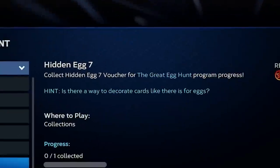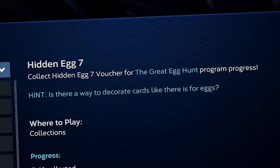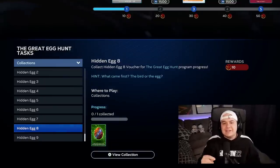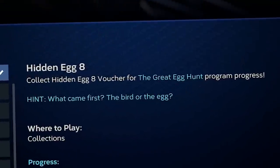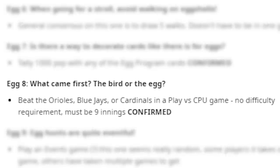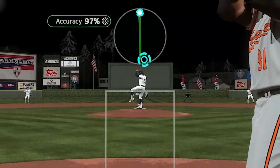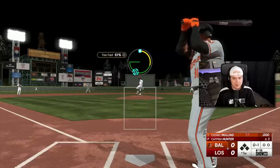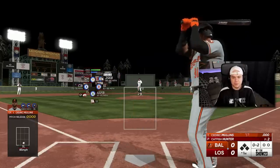Now that's going to be important, because for Hidden Egg 7, the hint is: is there a way to decorate cards like there is for eggs? In order to acquire this one, I have to get 1,000 parallel XP with any of the players from this Hidden Egg program. Starting pitchers are easier to get parallel XP for, so we're going to use Catfish Hunter. While we do that, we're also going to get Hidden Egg 8 — the hint is: what came first, the bird or the egg? To do this, you have to beat the Orioles, Blue Jays, or Cardinals in a play versus CPU game. So I'm going to use Catfish Hunter against the Orioles, hopefully throw a complete game shutout, get a ton of parallel XP, and knock out two birds with one stone.